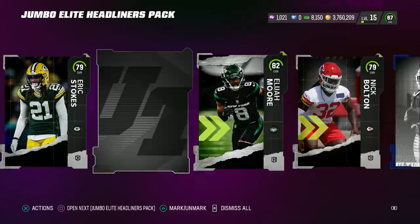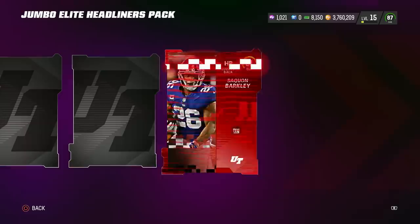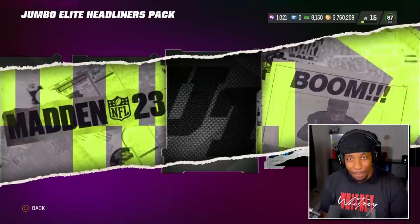That's not it. It has to be this one, right? It is. So many headliner chances but so many Ls. What is this? Another one — at least it's an Elite: Saquon Barkley. Where is the love? There it is. That's a little bit of love right there. This might be one of the biggest what-if packs in Madden history because you're guaranteed one Elite like that.